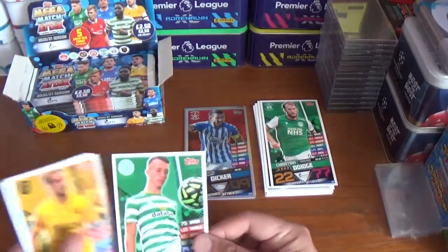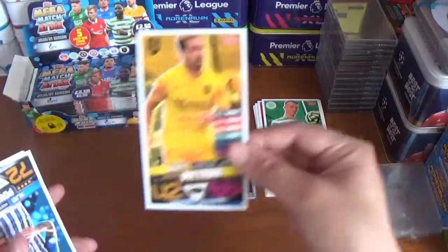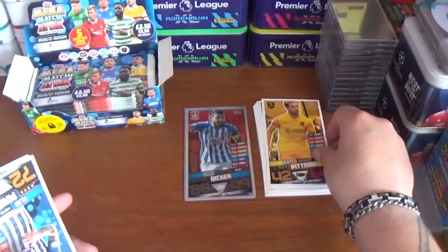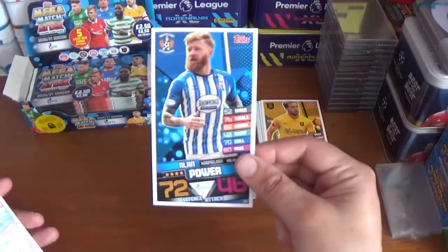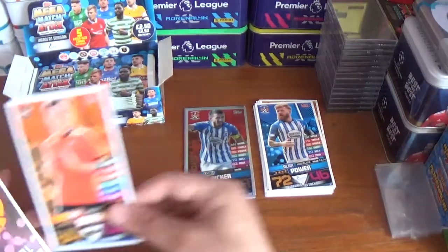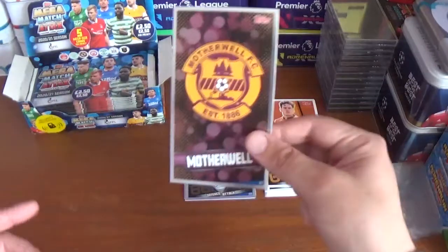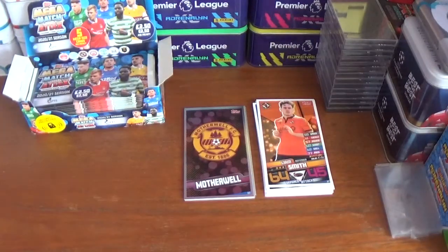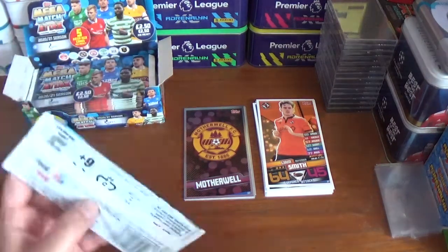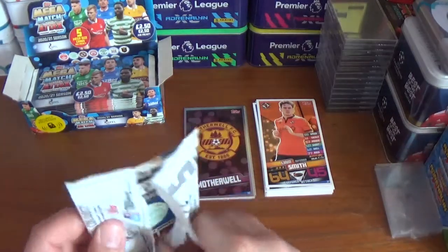Pack four: David Turnbull of Celtic, Scott Pittman of Livingston, Alan Power of Kilmarnock, Liam Smith of Dundee United, and the Motherwell logo. As previously mentioned: five cards per pack, 24 packs, 120 mega-sized cards to come out in the opening.